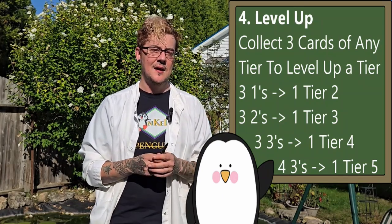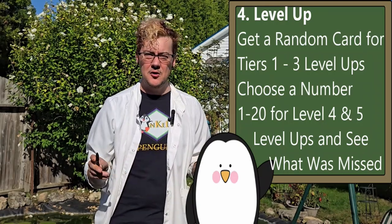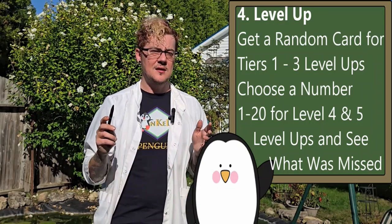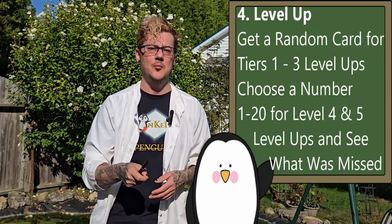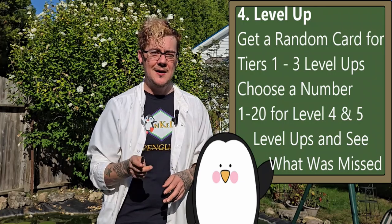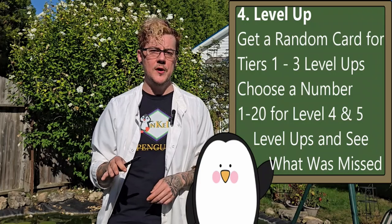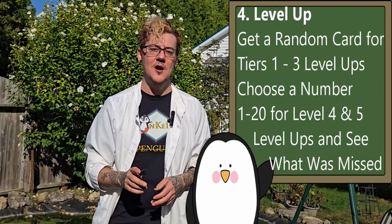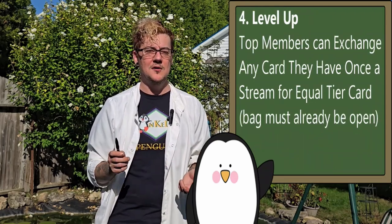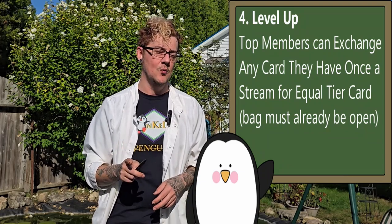Now when you're trading up for tiers one through three, or even getting your free dud pack cards, it's a random card from each one of those tiers — you have no real say in it. He's going to pick one for you and put it in your pile. If you're doing a level-up or trade-in for a tier four or five, you get to choose a number usually between one and twenty, and you get to see all the cards you missed out on until we get to the number you picked — that is your card. It goes in your bag. You get to keep it, or if you are a top-tier member you can trade it in once per stream, as long as you buy something or win a giveaway.